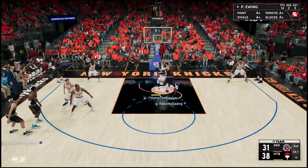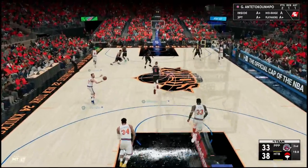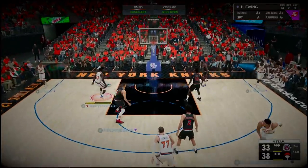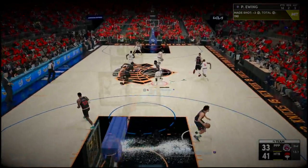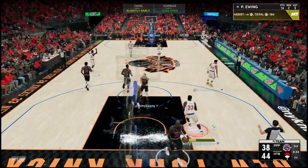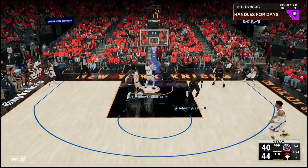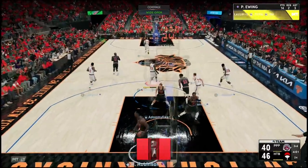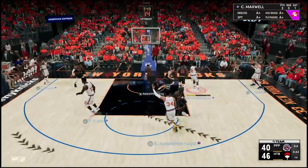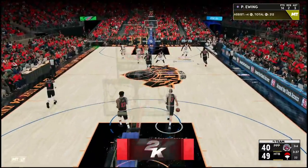Switch on that screen — good defense. Throw it inside. What a step-back three. Luka catches it from the wrong spot — swing it to Kobe, beautiful catch and shoot, that's another three. He's got his eyes on Ewing now so I gotta move the ball around. Good defense there by Luka. Let's go to Giannis first, then to Ewing — that's an easy dunk in transition. We're starting to get things going. Hit that screen, yes sir — Giannis, easy layup right there.